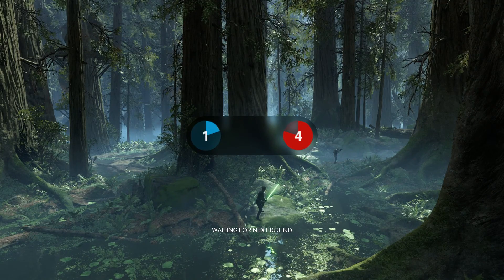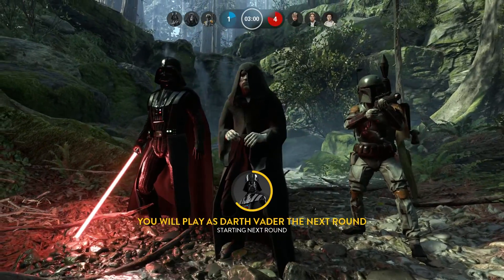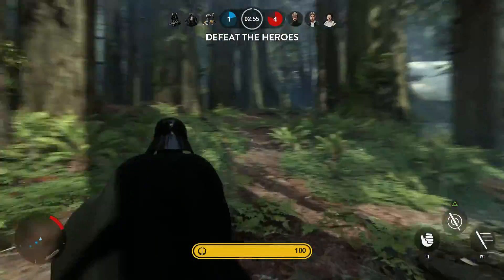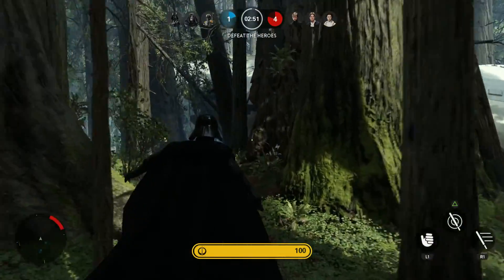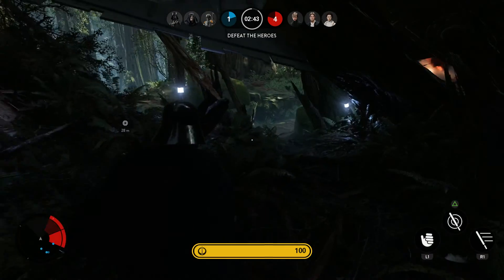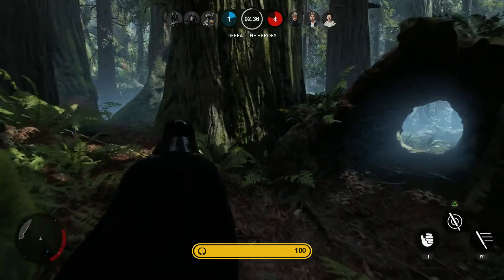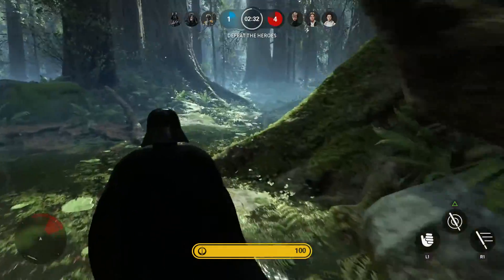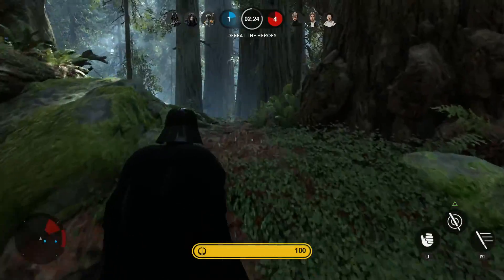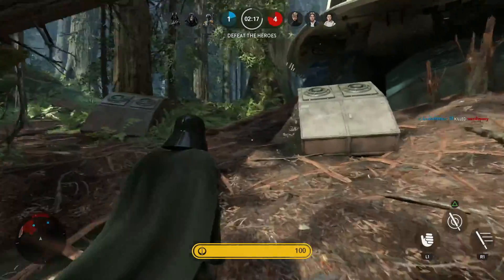We're Darth Vader again sadly. Hopefully we can take that back area over — we're going to be a little more sneaky this time. Instead of going that way where we got killed the last two times, we're going this way to stop them from camping in the back. This is a great spot — they can't really see you. All the way in the back — looks like our teammates are already here though.